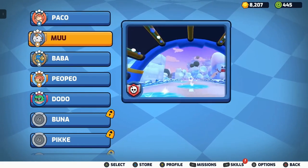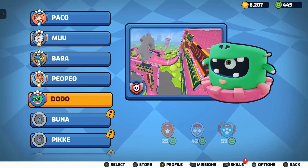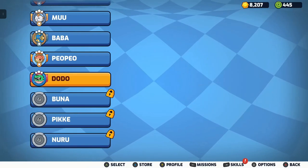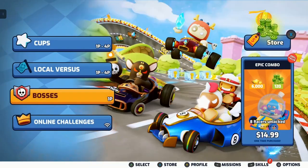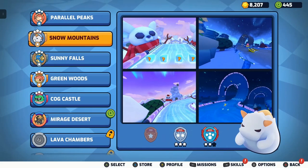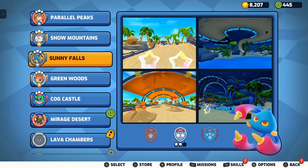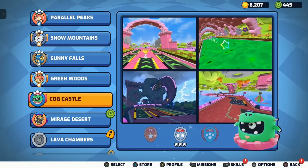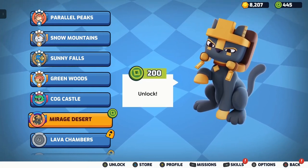You have boss battles — once you beat a set of races, you'll unlock a boss battle. I've done quite a few, as you can see, with a couple more to go. They're like a one-on-one race with the boss, which is pretty fun. There are characters like Paco, Moo, and others. You also have online challenges and cups like Parallel Peaks, Snow Mountains, Sunny Falls, Green Woods, Cold Castle, Moron's Desert, and Lava Chambers.